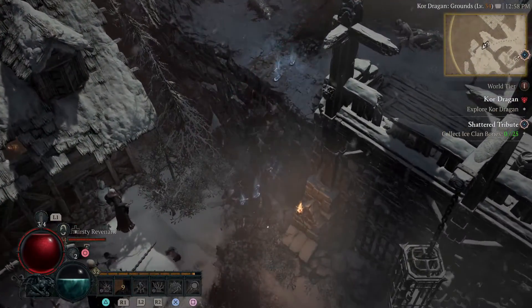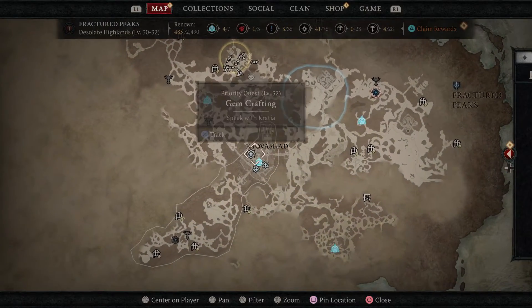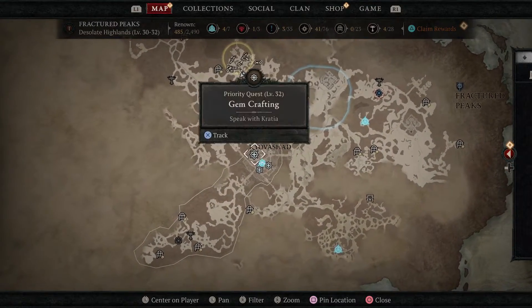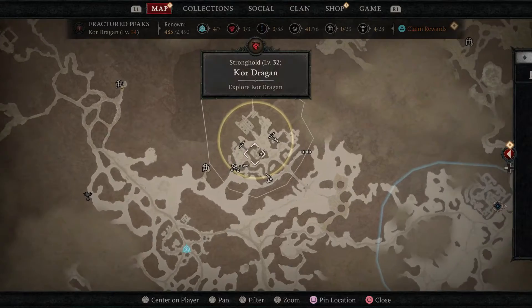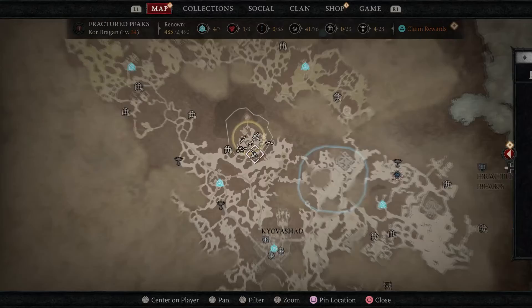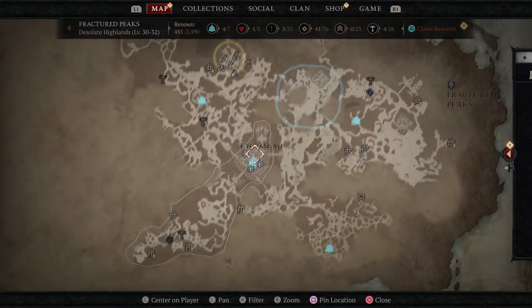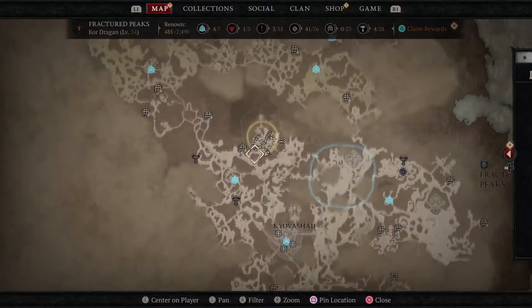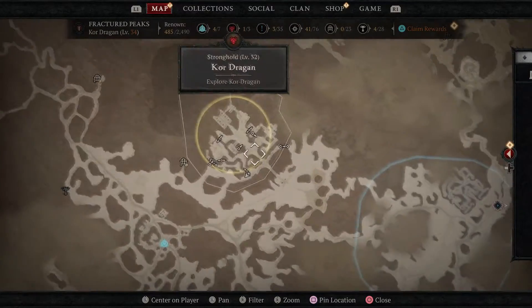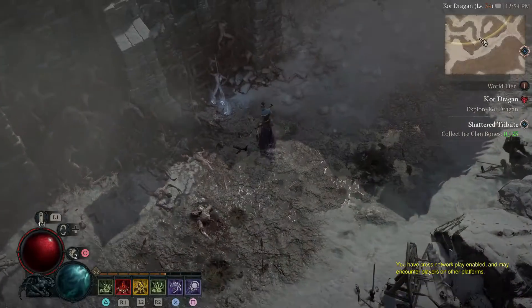We are going to want to start off in this location right here, which is going to be just northwest of Qovershad. This is a stronghold — a very cool stronghold — and has a lot of adds inside of it that we are essentially going to zombie crawl all into one location. The way this actually works is really, really simple.